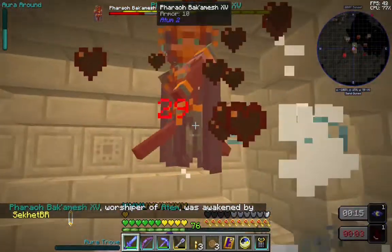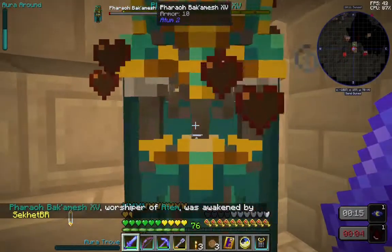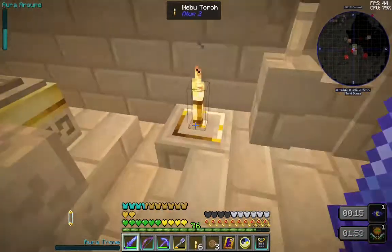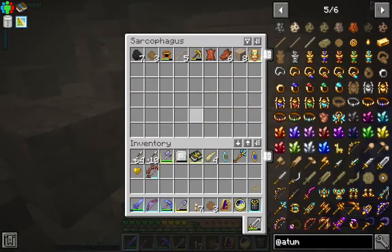Worshiper of Autent — that tells you what kind of artifact you're going to get. Let's grab these. We got Montu's blab, we got Autent's specter — that's what I expected. And anything in here? Oh, totem of them dying — that's cool.